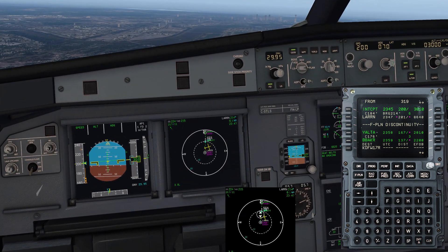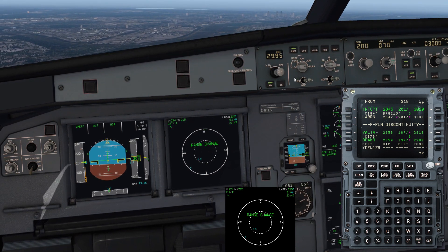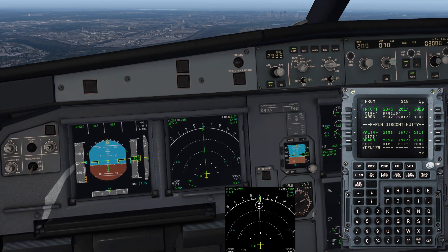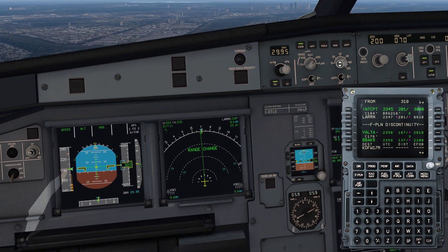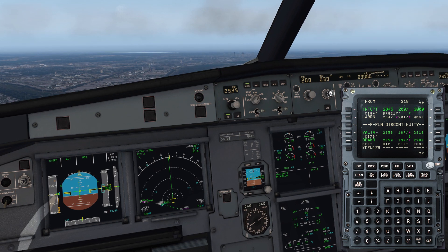Insert — hit insert again. If you look at our flight plan box, we have just loaded the ILS to 17 Right. Airbus A319, fly heading 360.